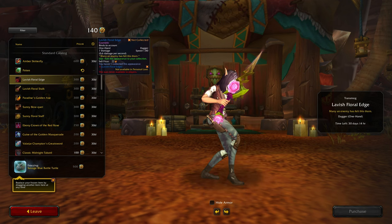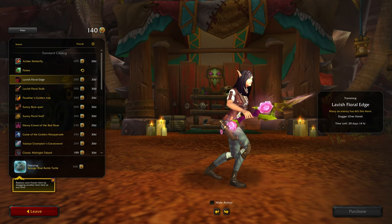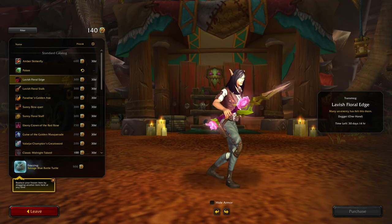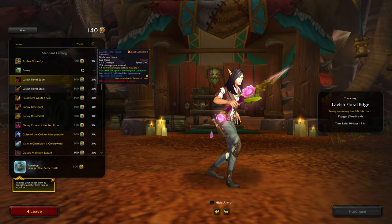Next up — that's pretty nice. Lavish Floral Edge is a one-handed dagger. I like that. I might actually use that on my priest — who knows. I'll come back to that.